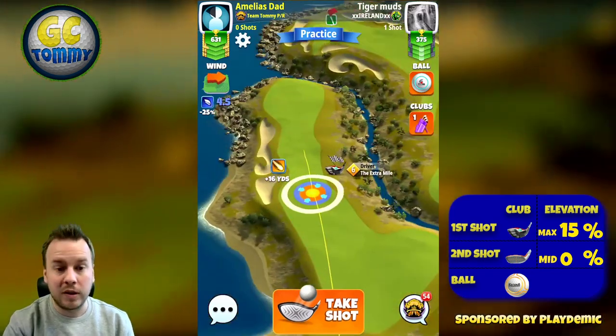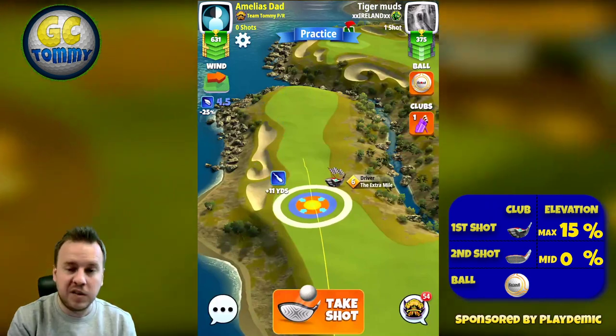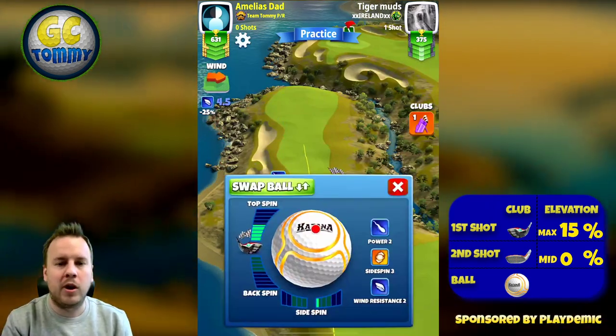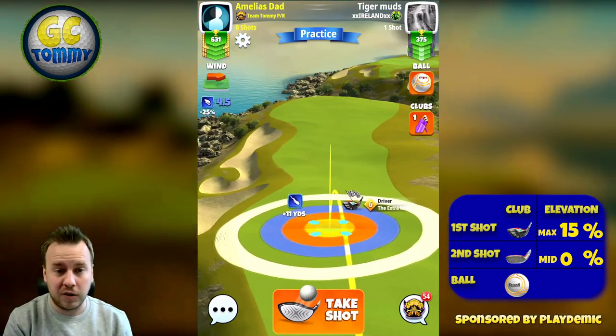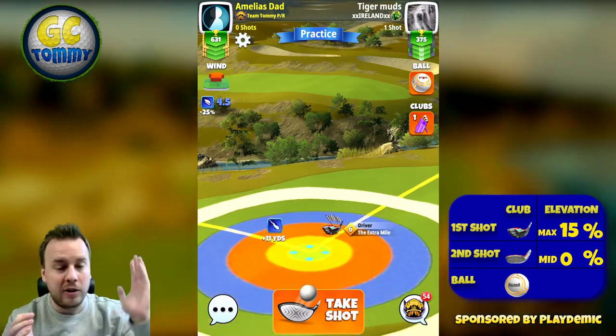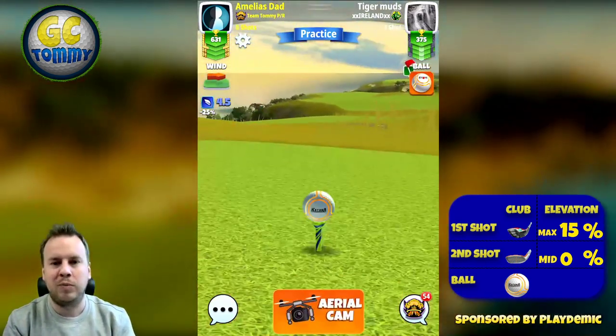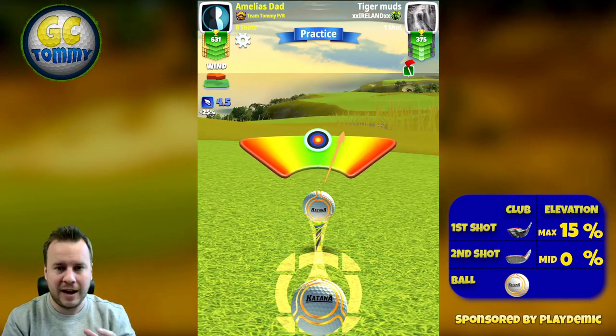We start off with hole number one and here we want to use the driver that gives us the most power possible. The Extra Mile is the club I'm going to use, and I want you to use as much topspin as you possibly can. Even if you have max topspin, fill all the topspin bars — use max topspin — because we want to roll as far down the fairway as possible. Max plus 15 is the adjustment here.